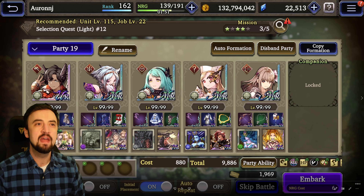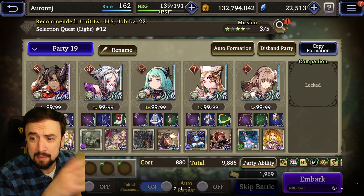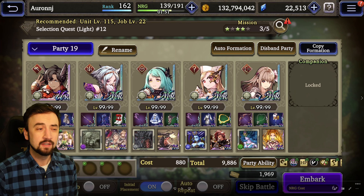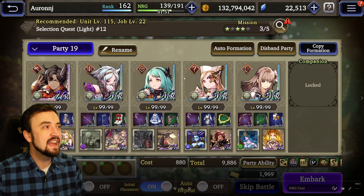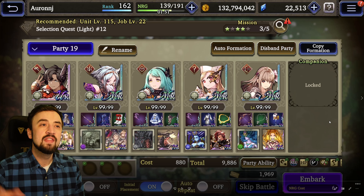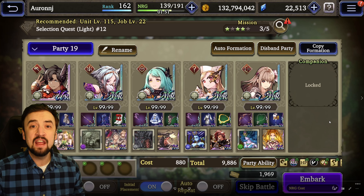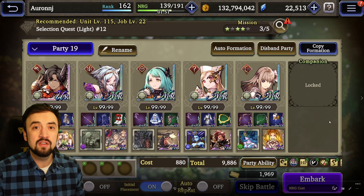Good morning everybody, Oranjay here with another War of the Visions video. Today we're going to do Light Selection Quests 12 and 13 — the only level 99 units challenge continues. We did 11 yesterday on stream, but when you're streaming, it's hard to do quality tactical gameplay. You're trying to entertain people and talk the whole time, and quietly contemplating numbers isn't very entertaining. So for 12 and 13, I had much more success alone in my bedroom. Here are the recordings.